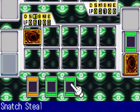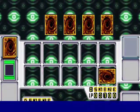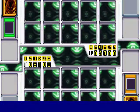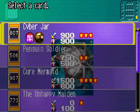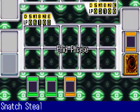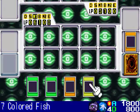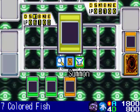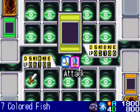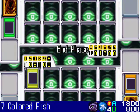I set my Sangin and end my turn. Arcana activates Dark Hole, which destroys every monster on the field, but I still get to use Sangin's effect and fetch Cure Mermaid from my deck to my hand. I put Cure Mermaid in to counter Arcana's life destruction strategy — if she's on the field I gain 500 life points every standby phase. But I don't need her effect right now, so I attack Arcana's life points directly with Seven Colored Fish, bringing his life points down to 1300.